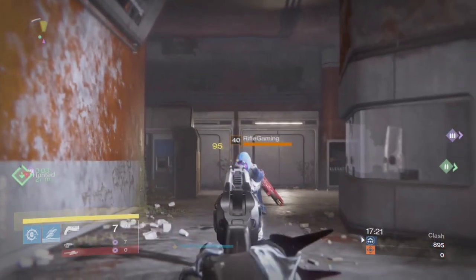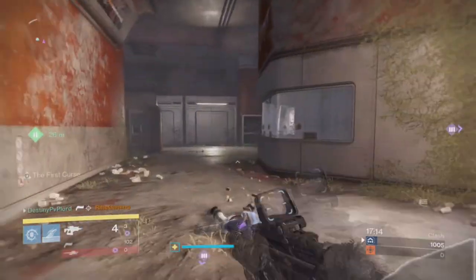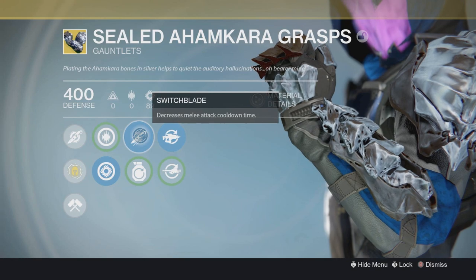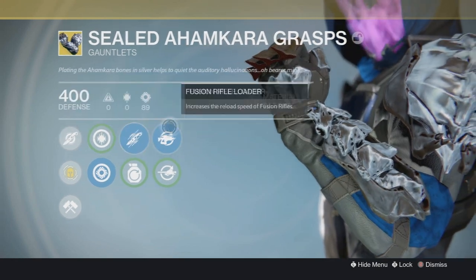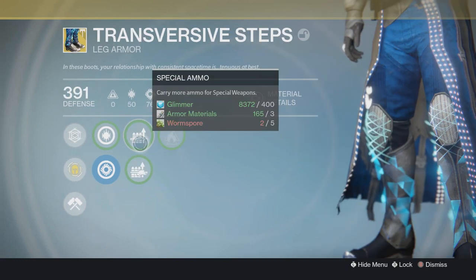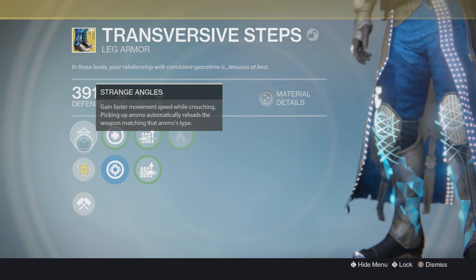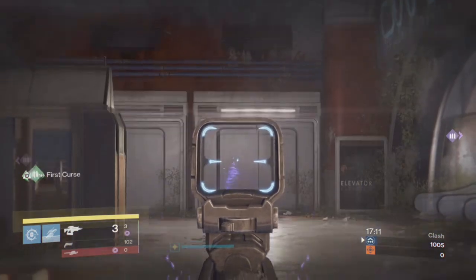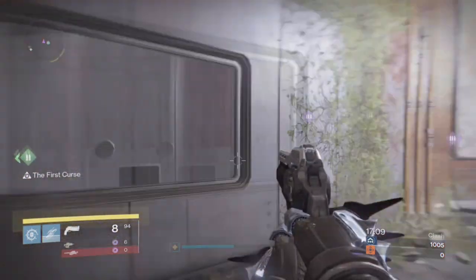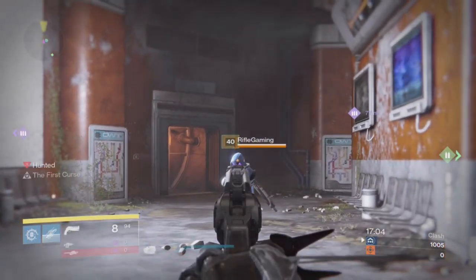All you have to do to get this to work is actually pretty simple. You've got to get a precision kill with the gun. You're also going to have to have Ahamkara's Grasp if you're using a hunter, and Transversive Steps if you are using a warlock. I'll get into details about the warlock further into this video. First I'm going to start with the hunter, and I'm not exactly sure if it's possible with the titan. In order for this to work with the titan, you're going to need a perk that will refill the primary ammo.